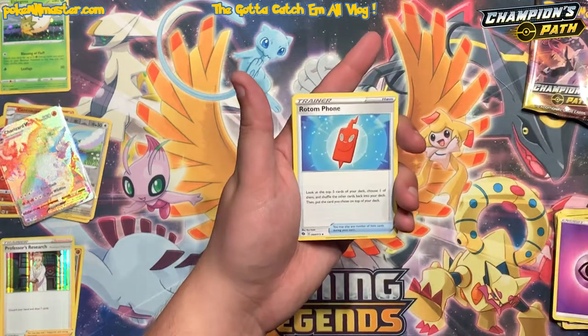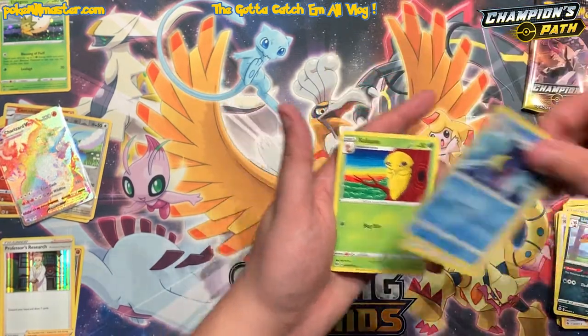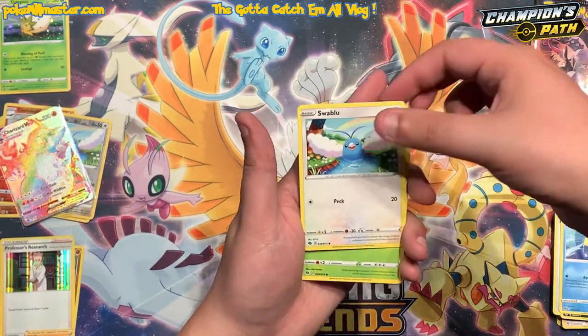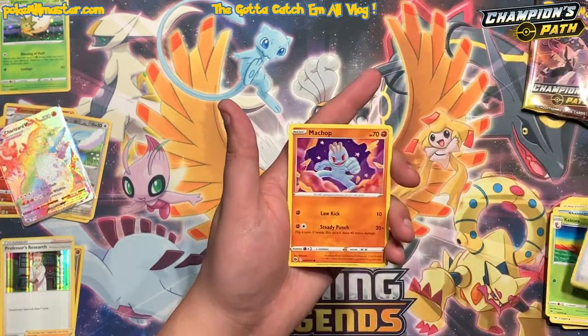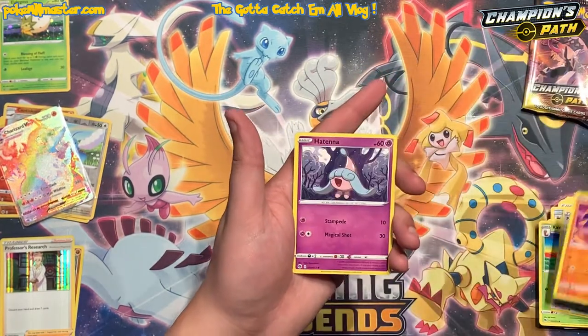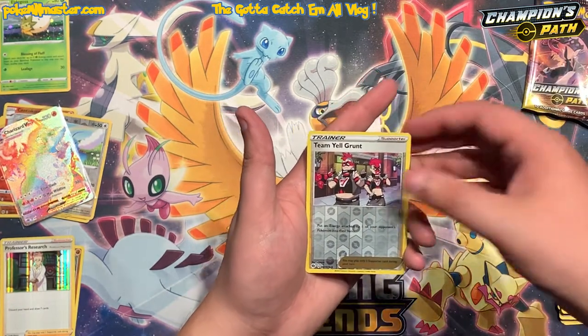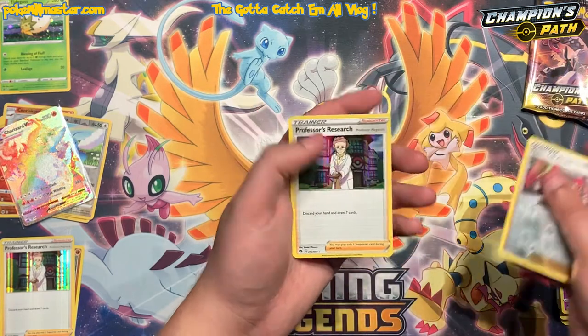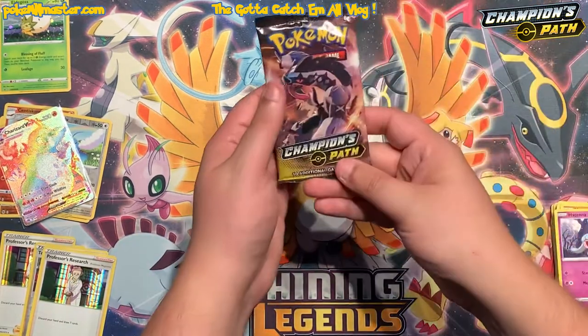Psychic Energy. Rotom Foam. Liepard. Got a Sharpedo. Got a Swablu, a Kakuna, Poké Ball Trainer card, Machop, got a Hatenna, a Team Yell Grunt Reverse. Behind him, another Professor's Research — two packs in a row. We better not get a third one.